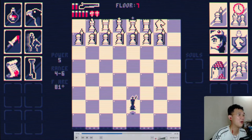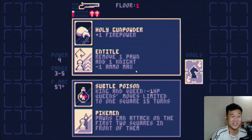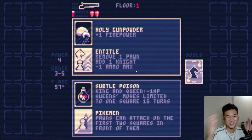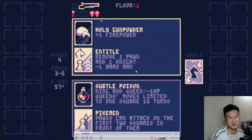Another important factor is restricting the queen's movement. Getting Subtle Poison was very useful — kings and queen minus one HP is important, but crucially the queen's movements are limited to one square for 15 turns. The queen is probably the most powerful unit, able to move in any direction any distance on the board, and she can checkmate you very easily. Restricting her to one square really helps a lot, especially for a noob who doesn't know positional strategy. It helps compensate for poor chess knowledge.